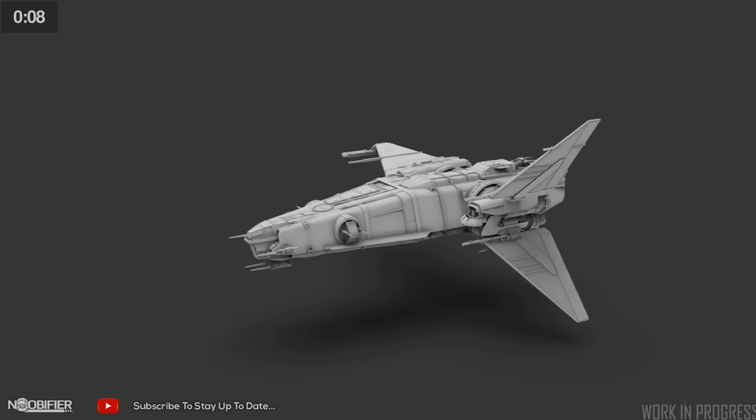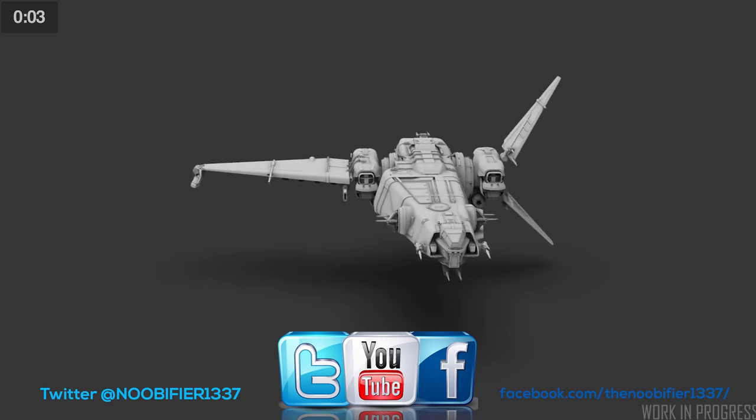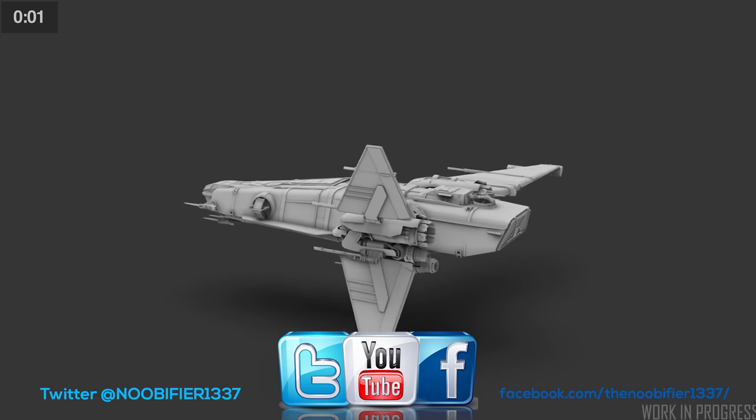They confirmed that the interior Drake design language is carried over to the Corsair. You're going to see familiar features from the Cutlass and the Caterpillar. They confirmed that the side turrets cannot augment the forward guns, and they confirmed that it will have duration, but it won't have anything like the legs on a Carrack.